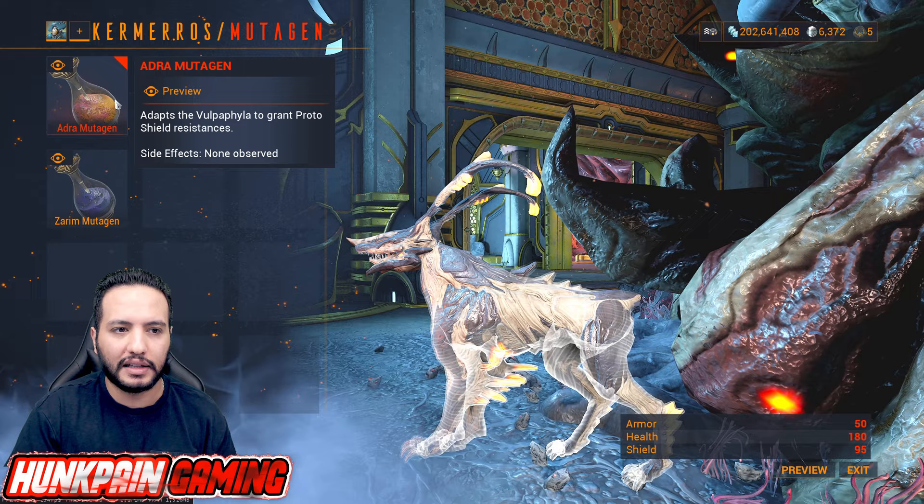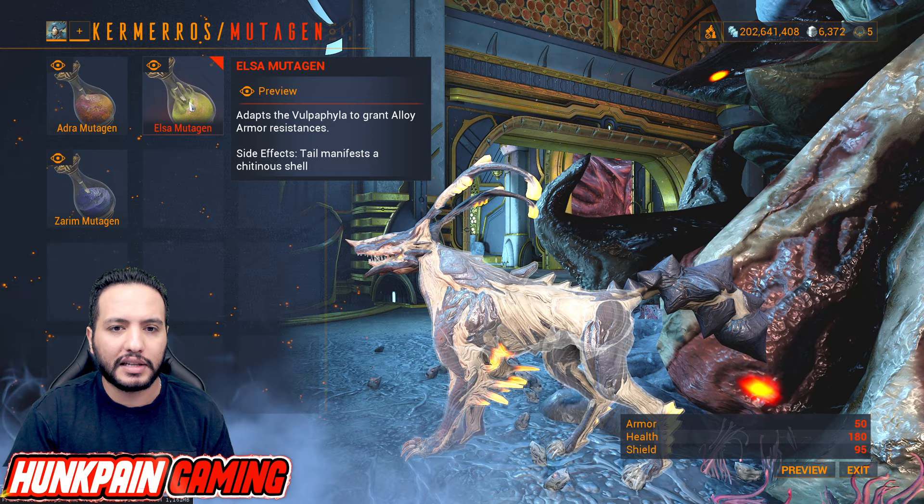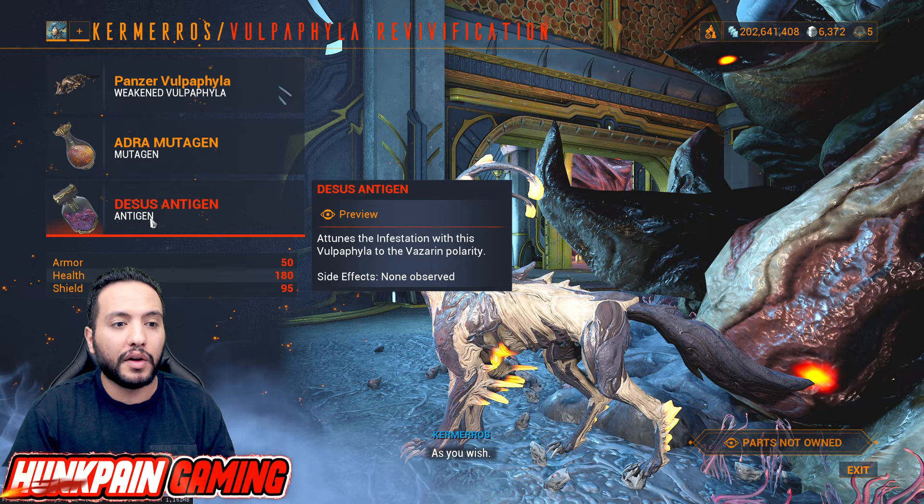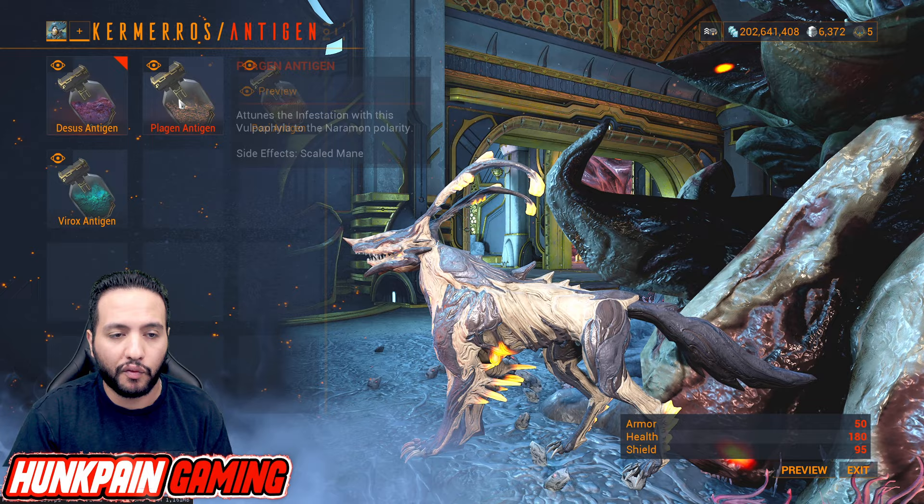There are different tails depending on which one you like. The mutagen Naogen will get proto shield resistance. Elsa will give alloy armor, and Robotic resistance comes from another option. Zara Man gives clone flesh resistance. For me, I mostly choose based on the design to be honest. The antigen affects the polarity.